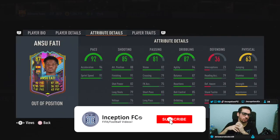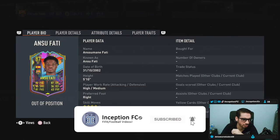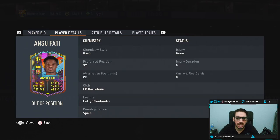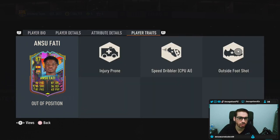Hey guys, what's going on? Inception here and welcome to another video. Ladies and gentlemen, today we have the Anzu Fati to review. We're taking a look at a card who is 5'10", high medium work rates, right footed, 4-star skills, 4-star weak foot. So obviously already good stuff there. In-game player traits, he has injury prone, speed dribbler, as well as the outside foot shot trait.